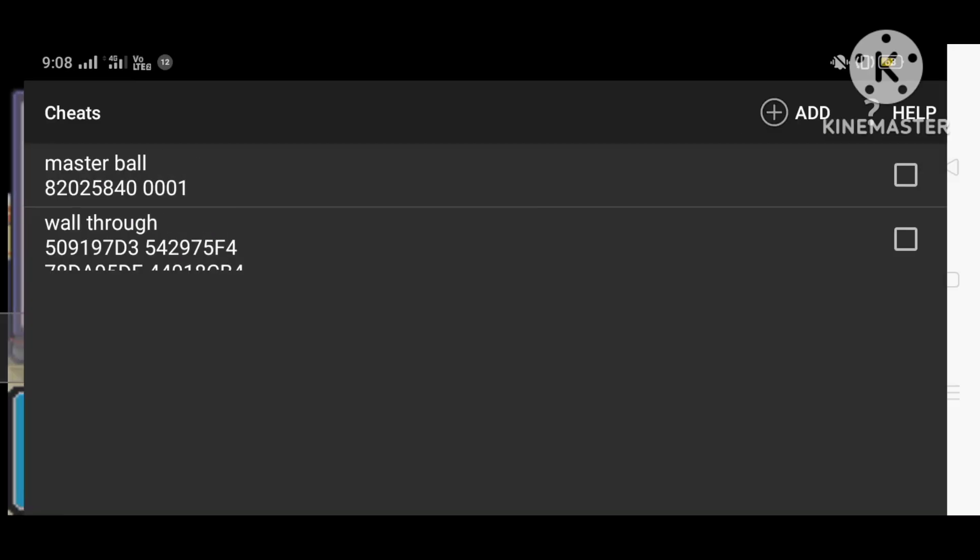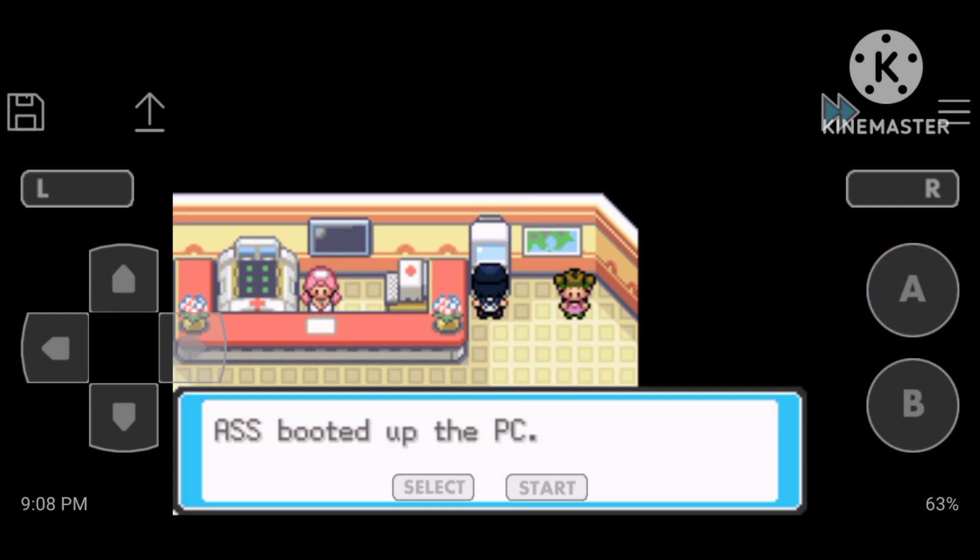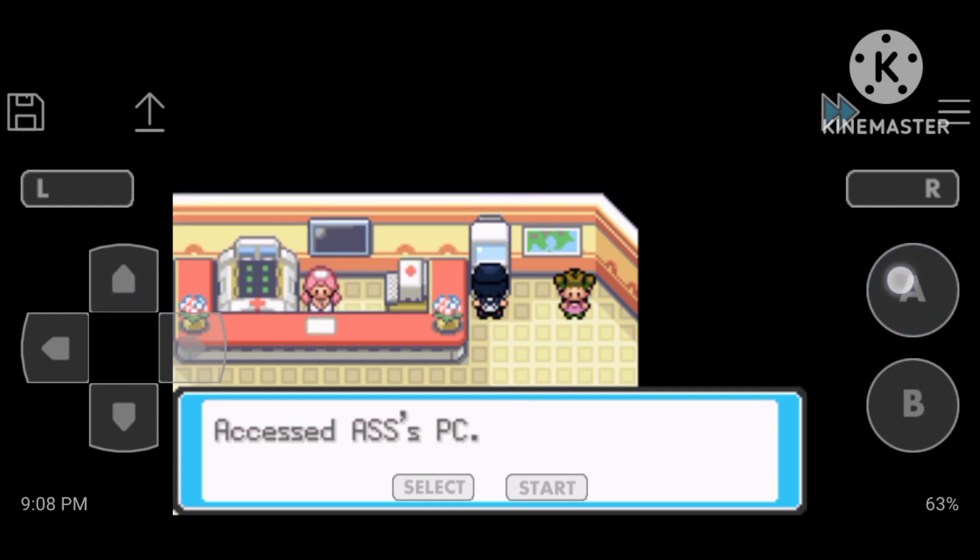So guys, let's start now. One is Walk Through Wall's cheat code. You can see Master Balls and get to it.